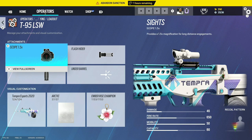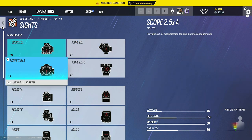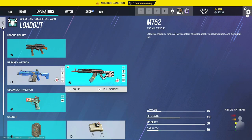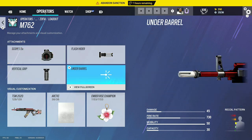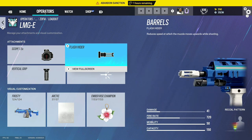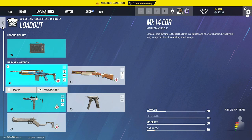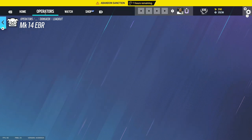It all depends on playstyle — if you like playing aggressive you'll use a lower scope. With Ying you probably want the 1.5; don't run with an ACOG. Use flash hider and vertical grip. Finka's got two good guns this season: use 1.5 flash hider and vertical grip on the main gun, and 1.5 flash hider and vertical grip on the LMG. For the DMR option it's preference — 2.5 flash hider and angled grip.